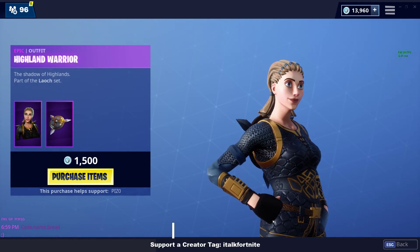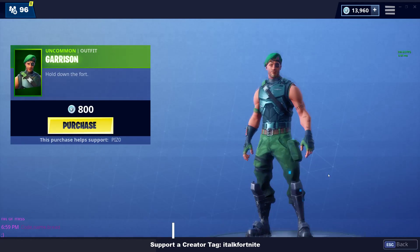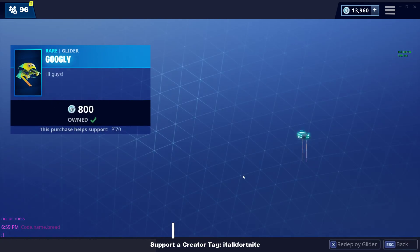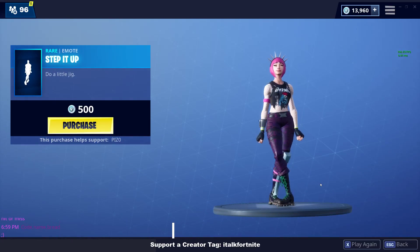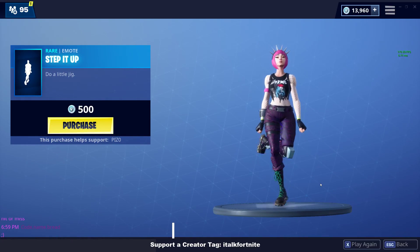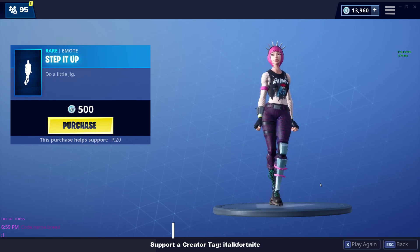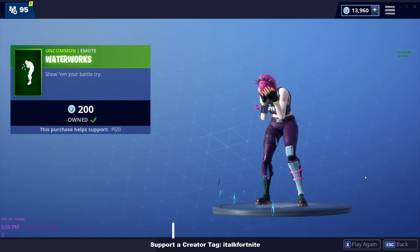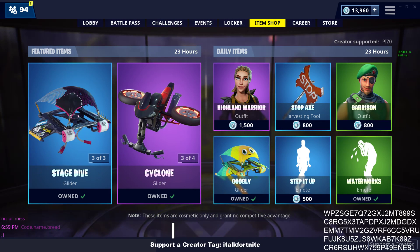Highland Warrior's back — not a fan. Stopaxe. They missed the perfect opportunity, I swear. Garrison skin is back — not a fan. Googly Glider. Step It Up emote. I don't really like it that much. And then the Water Works emote. I feel like this is the emote I'm feeling right now, because no gingerbread skins, which kind of sucks.